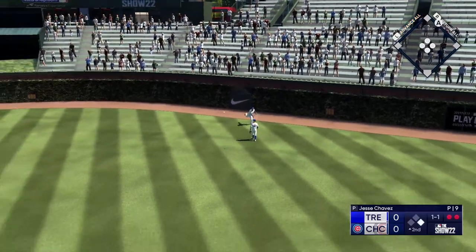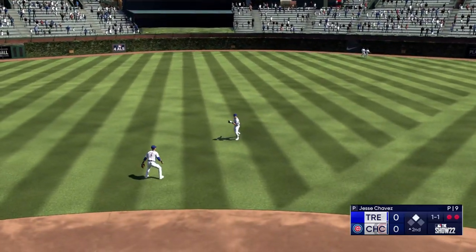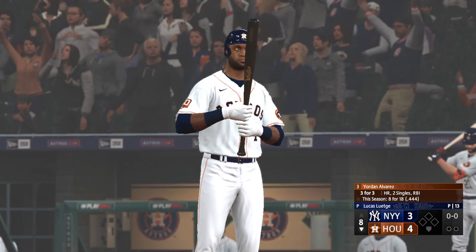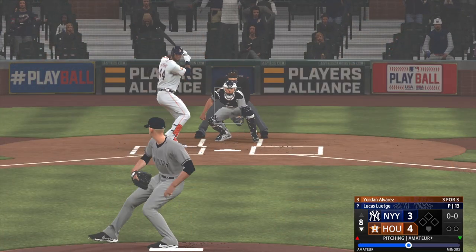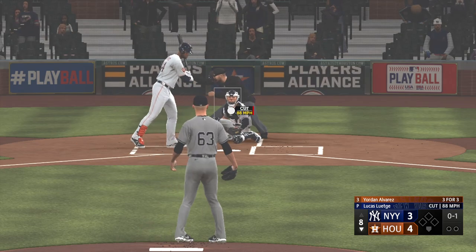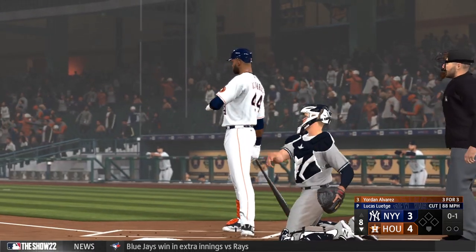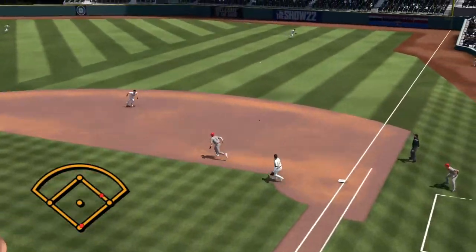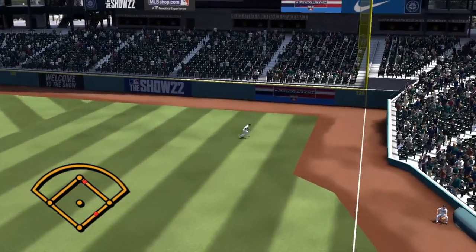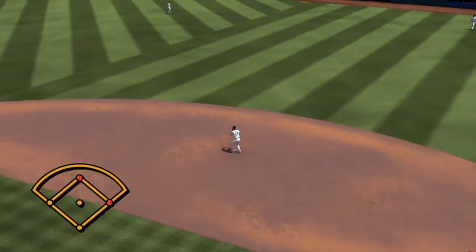The basic gameplay is as deep as you want it to be. You can crack out the analog flicks for hitting, or just use regular old buttons. You can make use of timing-based meters for pitching, or just pick a spot and fire away. There is even a retro mode that resembles old-school video games, even including a soundbite from Ken Griffey Jr. that will make 90s Nintendo players smile.